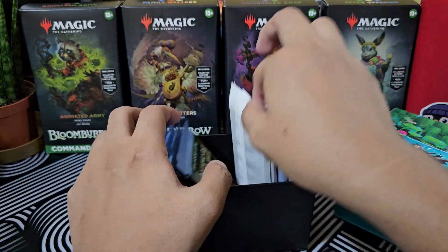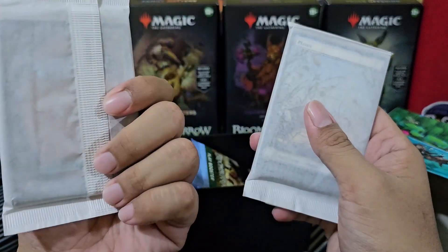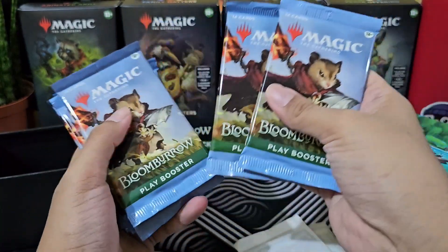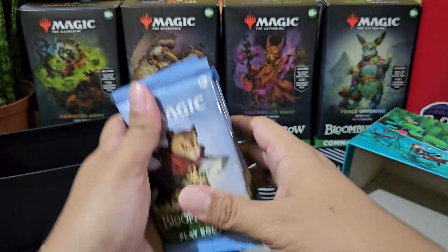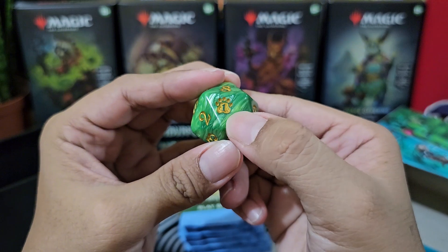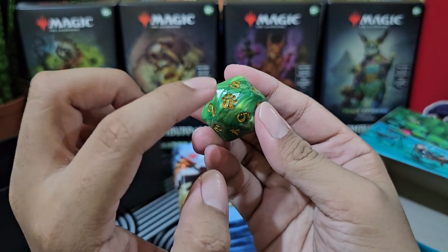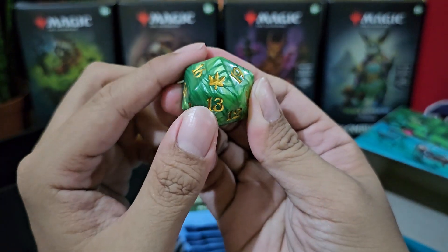We have the two packs for the lands. Ito yung full art non-foil lands, and we have the traditional foil basic lands, plus the alternate art ThunderDrop. Let's count our play boosters: 1, 2, 3, 4, 5, 6, 7, 8, and 9 — total 9 play boosters! And siyempre ang ating Spin Down — oversized Spin Down Life Counter. May pop-print for the number 1, but hindi ito yung set logo. May bagong mechanics sa game na pop-print for the card — choose 5 boss pop-prints. Ayan yung Bloom Barrow logo — parang maple leaf, or Canada. Pero ang ganda ng dice! So cool.